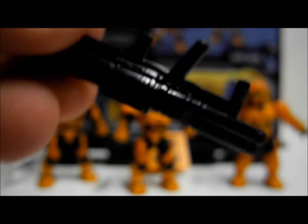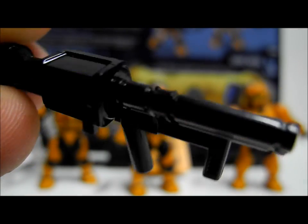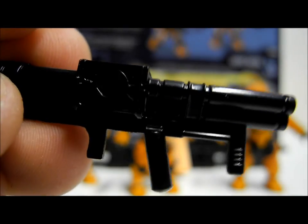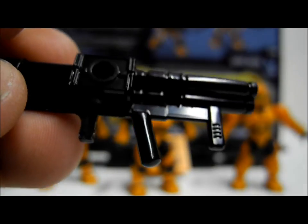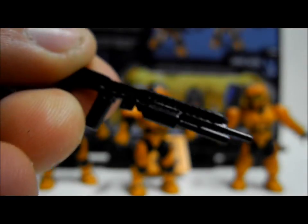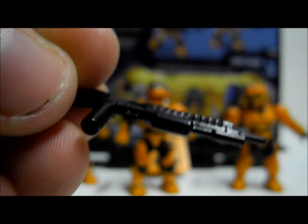Weapons included in the set include a brand new mould rocket launcher, which is really nice compared to the old mould — really nice plain black colouring. Shame it's not fully coloured, but still very good for £10. And we get the new mould shotgun, seen in a few sets, and it is a really nice shotgun — much more realistic in the new small size.